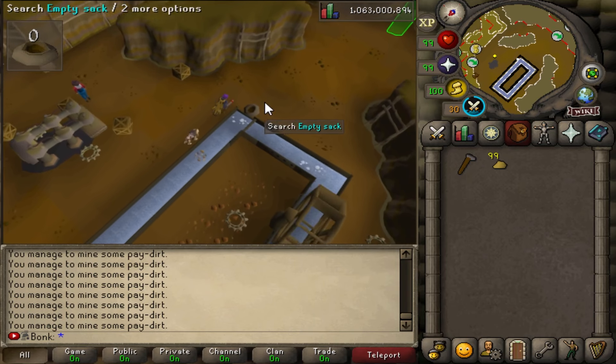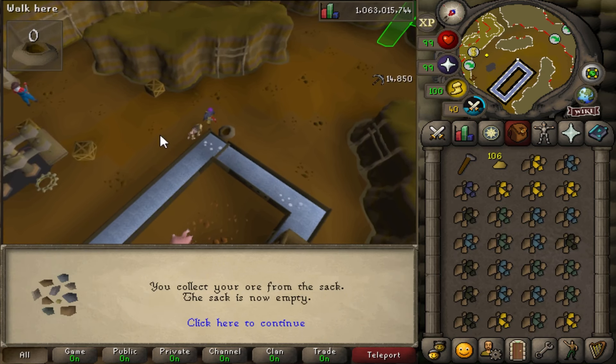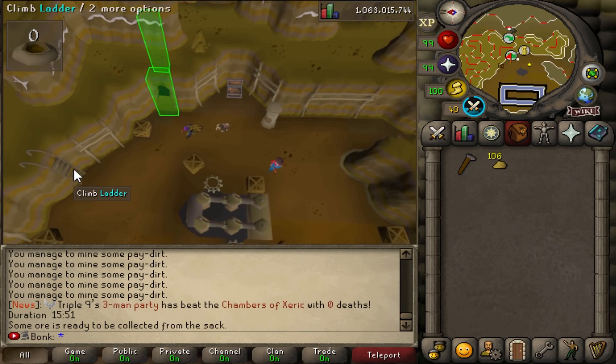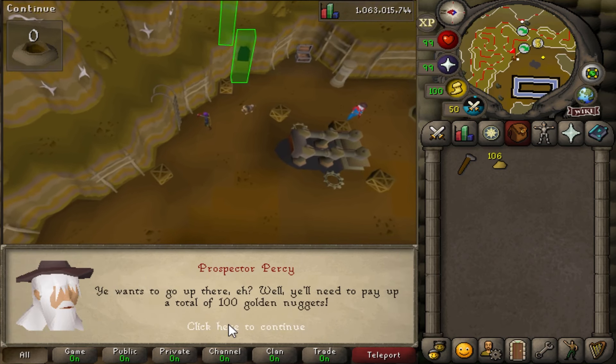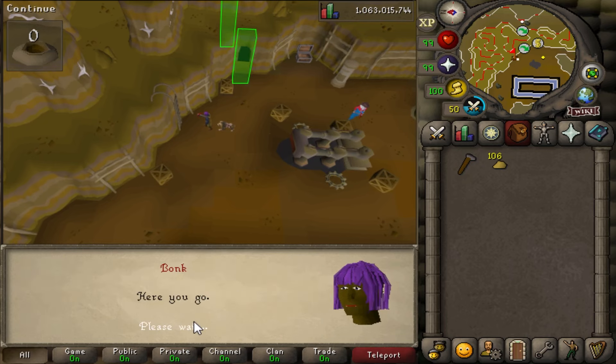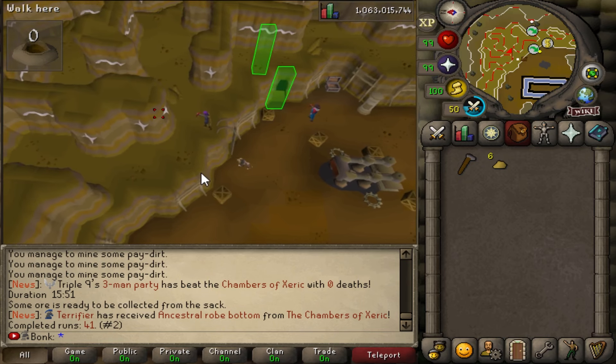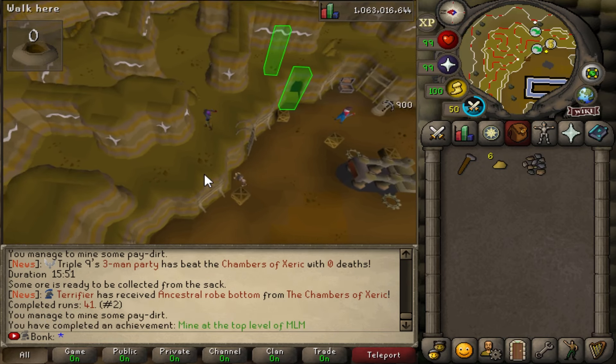We should be done with this achievement right here. One more gold nugget - we got seven right there. Let's try and climb the ladder. 100 gold nuggets to go up here. Mine an ore vein up here. Another achievement knocked out.